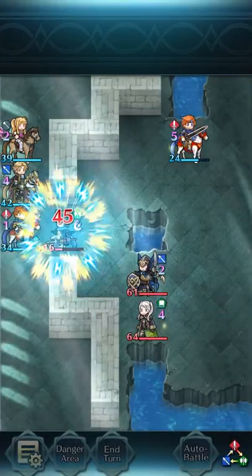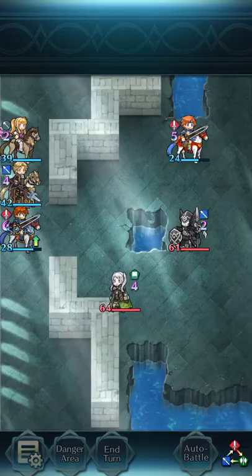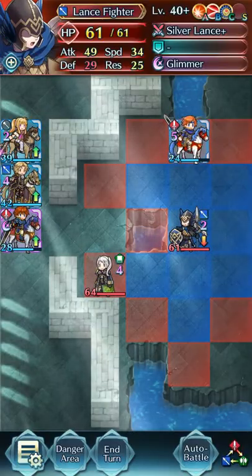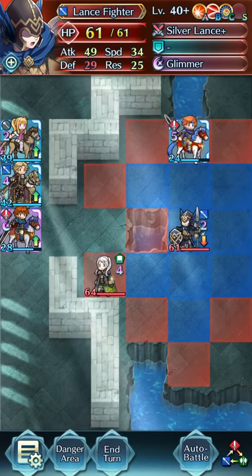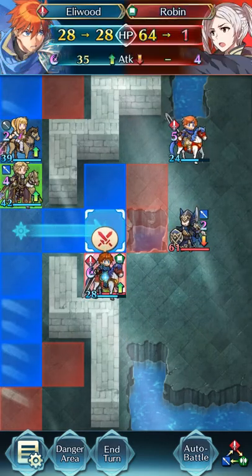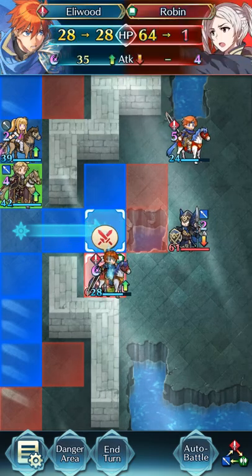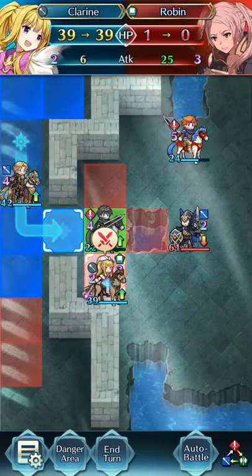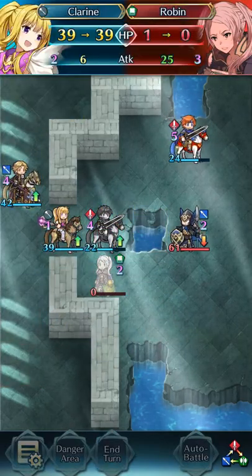So that guy over there, he will try to reach Roy. And as you can see, Roy is locked over there. From here, we move on and attack Robin. She will survive with one HP. And we finish it with Clairine, like that.